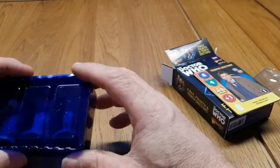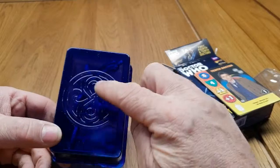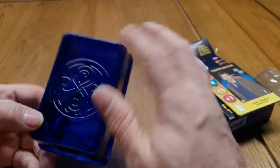This is the really cool bit. The miniatures come in a wee pack with a Gallifrey symbol — that's the home of the Doctor's race, planet Gallifrey. This is like a time vortex symbol. It's embossed, really cool.